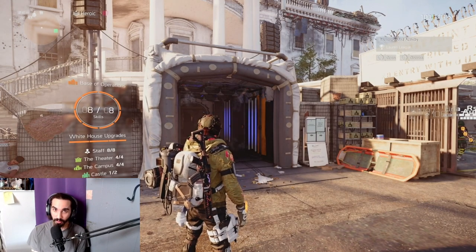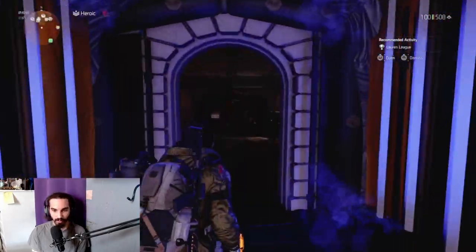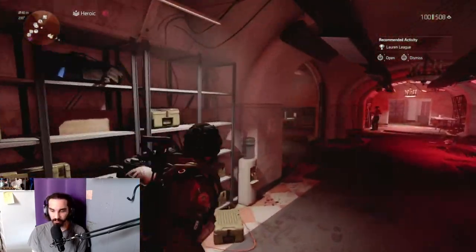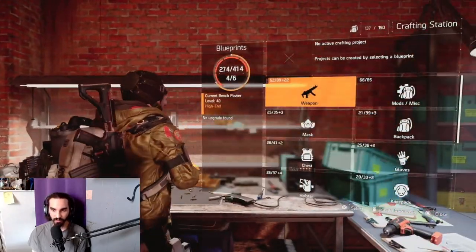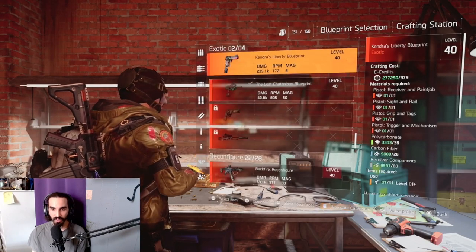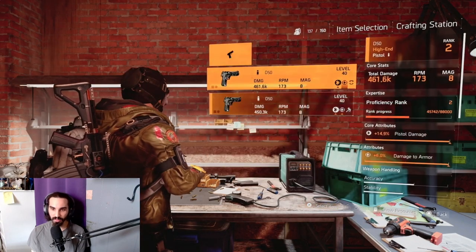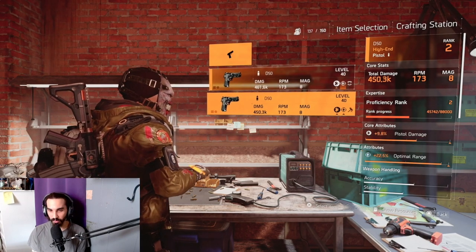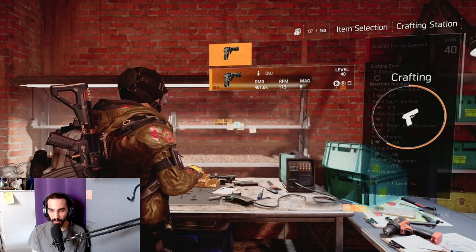Once you've received all four pieces for your Liberty Pistol — including the blueprint — make your way to any crafting station. I usually just go to the White House crafting station. Go to weapons, make your way down to your exotics, and there's the Kendra's Liberty Pistol. Select this item, use your D50 that you had from before, and craft your pistol.